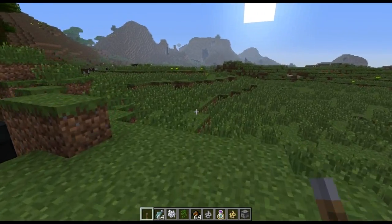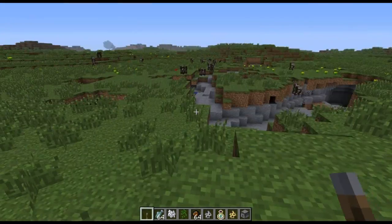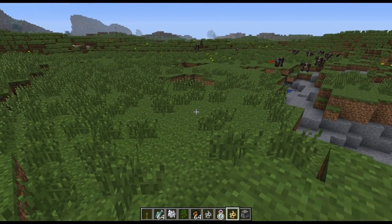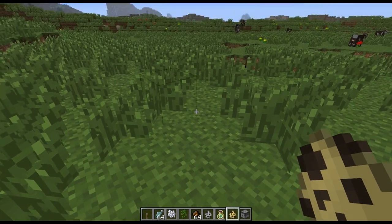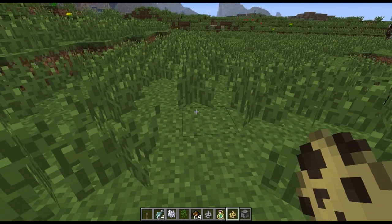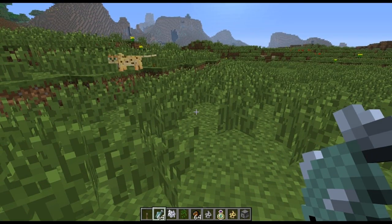So a few new changes that I thought I'd go over — new additions, so on and so forth — starting off with the big one, which is the addition of ocelots, or you could just call them cats because they do turn into regular old house cat-looking things after you tame them. So I've got the ocelot egg spawner here, and I'm gonna try to get it tamed.